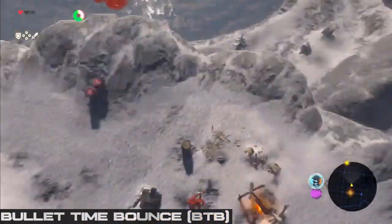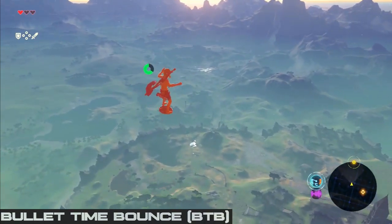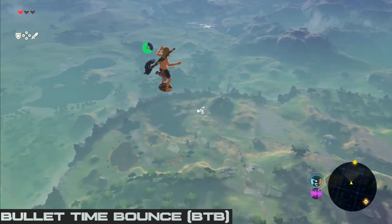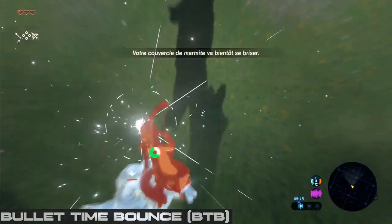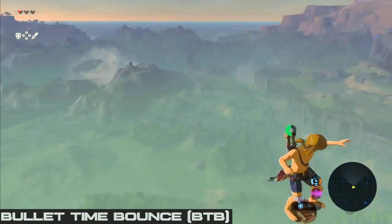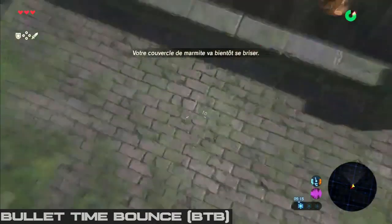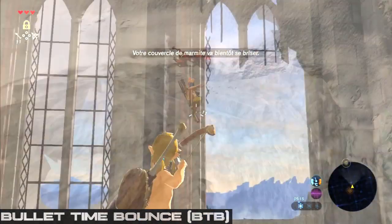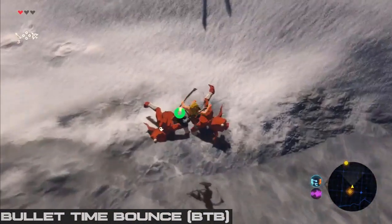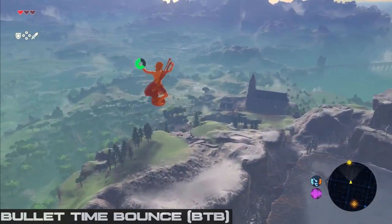The Bullet Time Bounce, or BTB for short, allows us to travel at insanely high speeds through the air. You will in fact be travelling so fast that the overworld will sometimes freeze in order for the game to load. It can be performed using various frozen enemies or even Cryonis blocks, but in the any% route we just use normal red bokoblins. To do a bullet time bounce you need a shield, a bow and arrows. The main mechanic is that you need to land on your target's head with a shield jump while being in bullet time, as the name of the trick suggests.